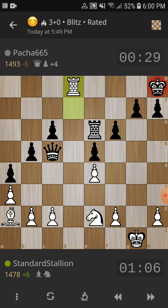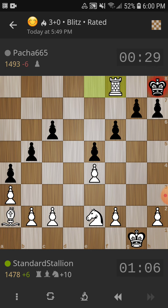Rook to d8 — no way to defend this. He tries to block with the rook and the queen, but it doesn't matter. It's just checkmate. Hope you enjoyed this game, and we'll see you in the next one.